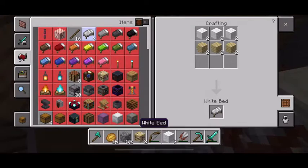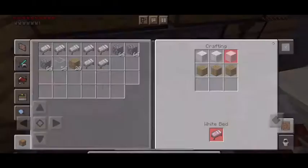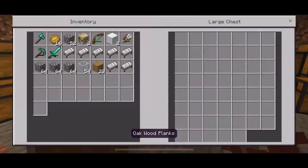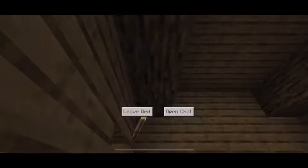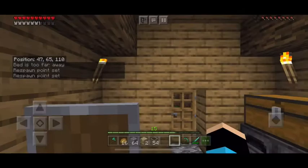One thing I really want to promise is to not rage on this world in Minecraft. I think we have enough beds to make the breeder. We're going to make it out of cobblestone since that would probably be the easiest. It's becoming nighttime, so I think we're gonna get our villagers on the live stream.